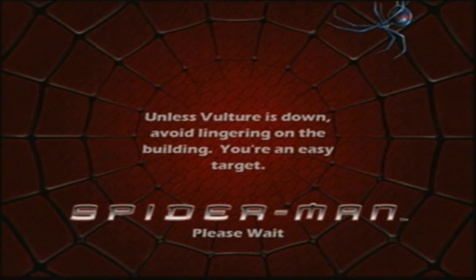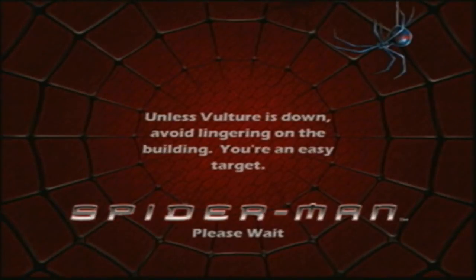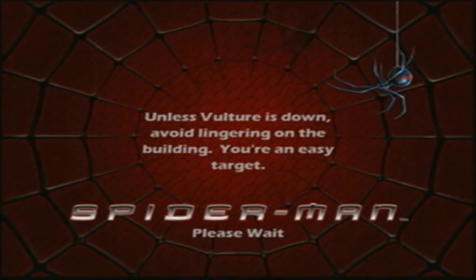Hey guys, NegativeCraft here, and welcome to the next episode of Let's Play Spider-Man: The Movie The Game. In this episode, we are going to be tackling the 10th level in the game, which is Air Duel with Vulture — basically the boss battle with Vulture. Pretty much after 3 levels, we're nearly done with this villain, just like Shocker.